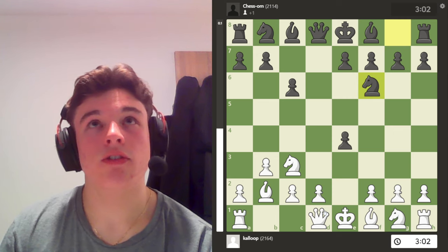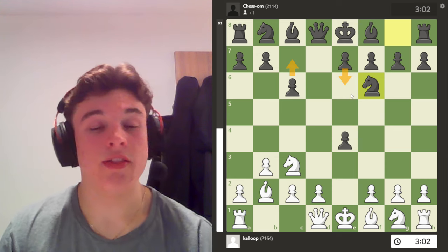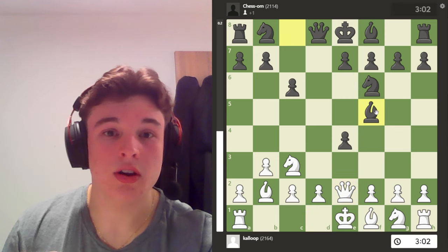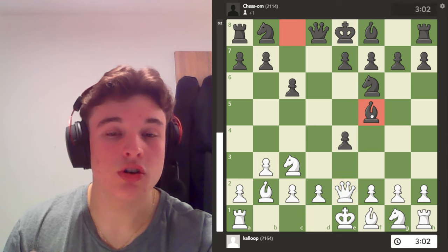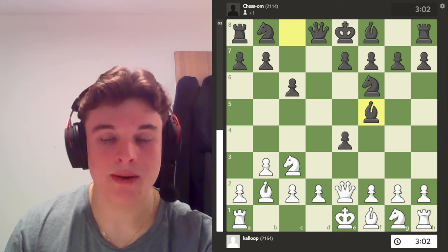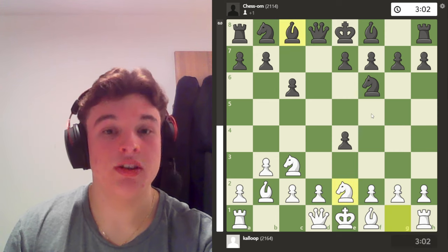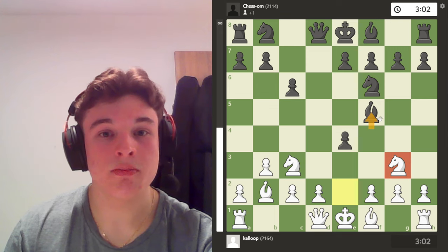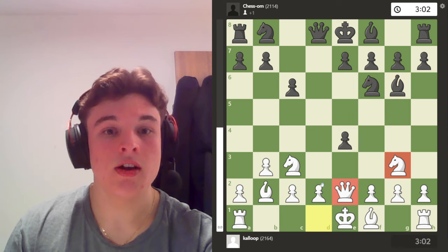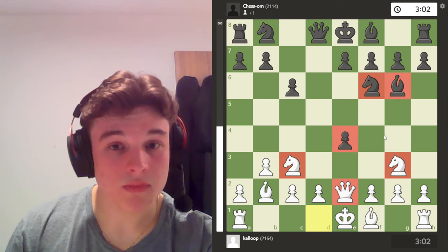Because in the French line — imagine this pawn is on C8 and this pawn is on E6 — Queen E2 is the move. But that doesn't work against the Caro because the Bishop gets out to F5 and easily defends the pawn, whereas with a pawn on E6 it can't do that. So Ng to E2 is the move. Because after typically Bf5, you have Ng3 attacking the Bishop and the pawn. The Bishop retreats to G6 and now you can go for Qe2. And you have three attackers compared to two defenders, and black can't really add a third defender.